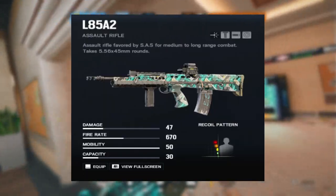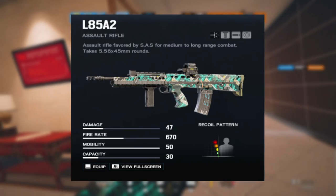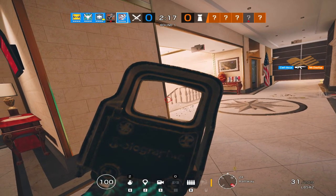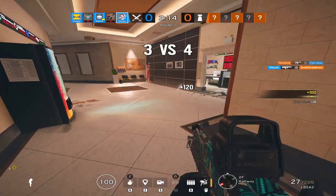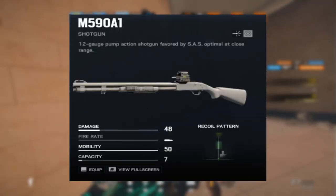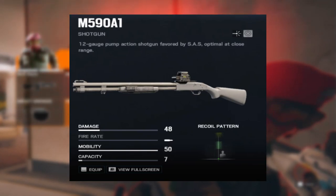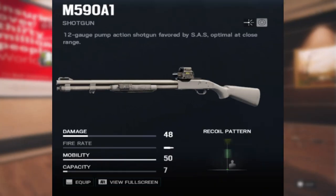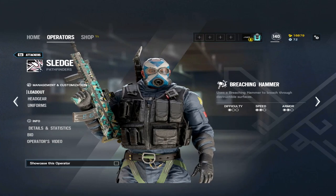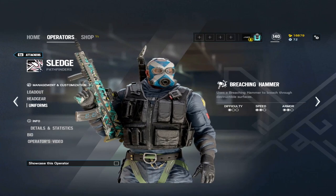The first main gun he has is the L85A2, which is a fully automatic assault rifle that hits really hard, has very low recoil, and a pretty decent recoil pattern as well — definitely one of the best guns in the game. Another option as a primary weapon is the M590A1 shotgun, which is his secondary primary choice. Everyone usually should be using the assault rifle, but if you are good with shotguns, maybe that's a good option for you. Everything you do in Siege needs to work for you personally, not for everyone else.